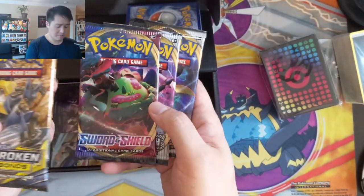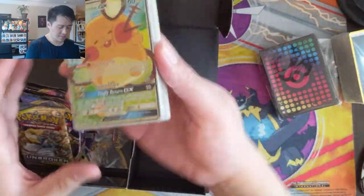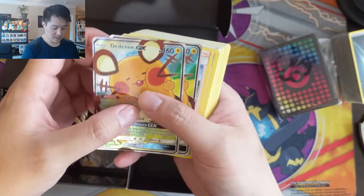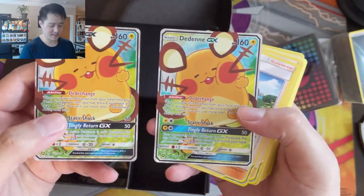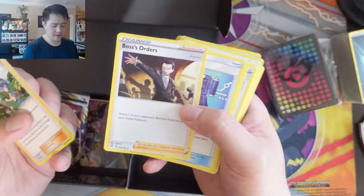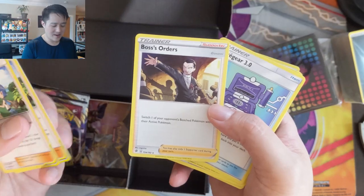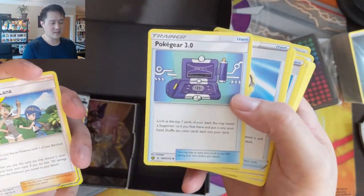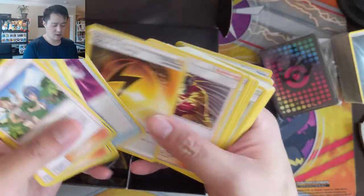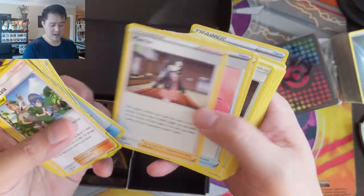Then we got four packs — Unbroken Bonds, which is actually really expensive right now, Sword and Shield, and then two Rebel Clash. Let's open this up because there is so much value in here. We got double the Dedenne and I love its texture. Then a handful of useful supporters — Marnie, very good. Oh, there is Boss's Orders! We've opened like six boxes worth of Rebel Clash and only had one Boss's Orders, so finally we can get it. It's a non-holo version. We got alternate art Pokegear, Quick Ball — super useful — Fire Crystal, special energies, Welder, another alternate art Reset Stamp, Pokemon Catcher.